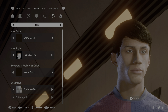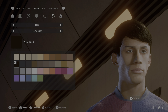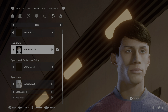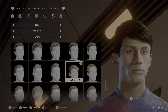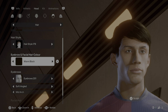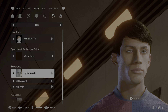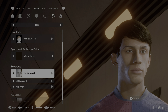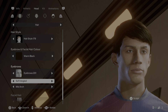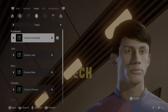For the hair, click on warm black. For the hairstyle it's under short, number 179. For the eyebrow and facial hair color use warm black. Under eyebrows this one is 201 — keep note there are two eyebrows: the previous one was 203, this one is 201. Use the soft angled and mid arch. For facial hair there is none.